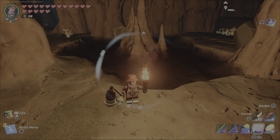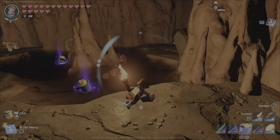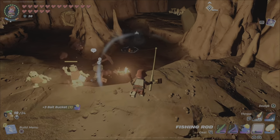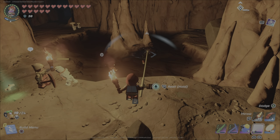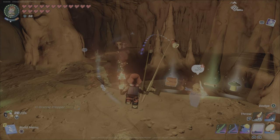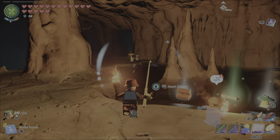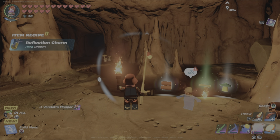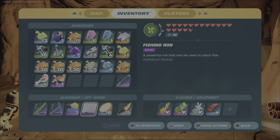Inside grasslands caves you can find small pools of water. Bait buckets don't work there, but you can just cast your rod in and catch fish. There's something special about cave fishing: the vendetta flopper is the only epic-tiered fish in the game, and caves seem to be the only place to catch them. I caught my first vendetta flopper here, which also unlocked a new charm recipe — the reflection charm.